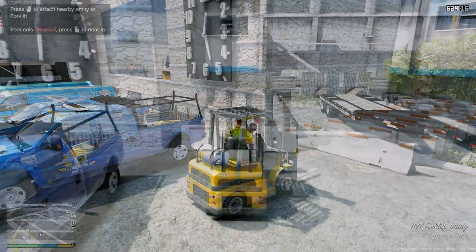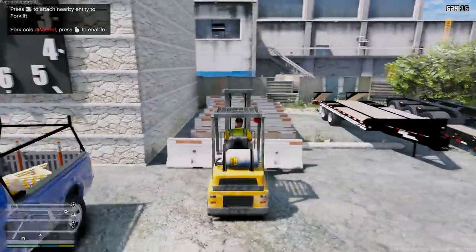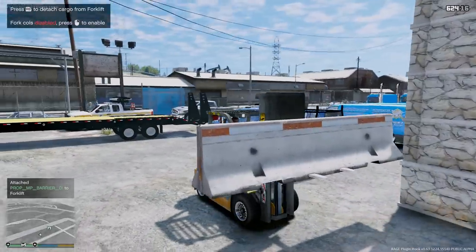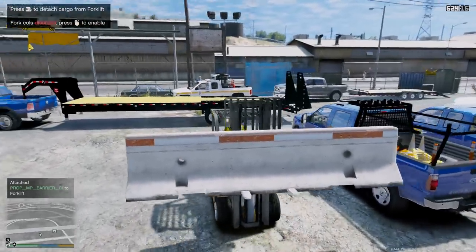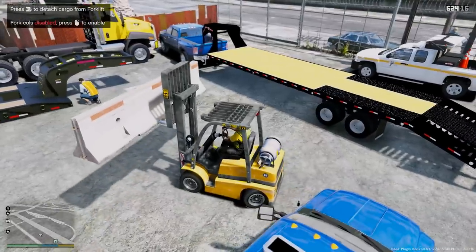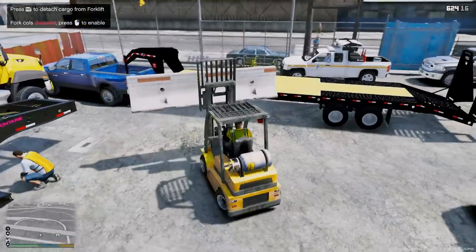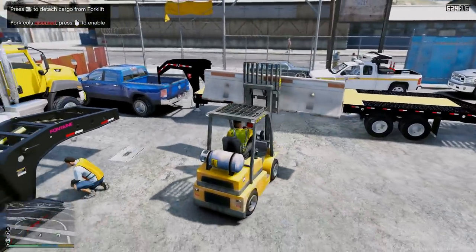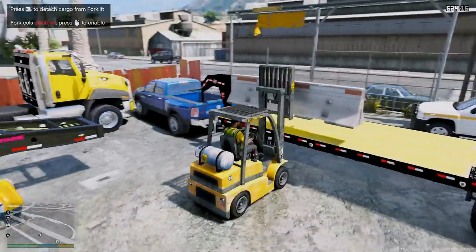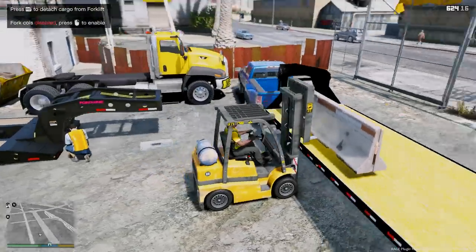We're going to use Coastal Callouts to lift this barrier up. Let's get under it, attach, and lift it up. We'll spin it around and put it onto the trailer. We don't have much space to work with so we have to be careful — make sure we don't knock out this Super Duty and don't hit this employee. This is a pretty cool feature that I don't think anybody has really done before.